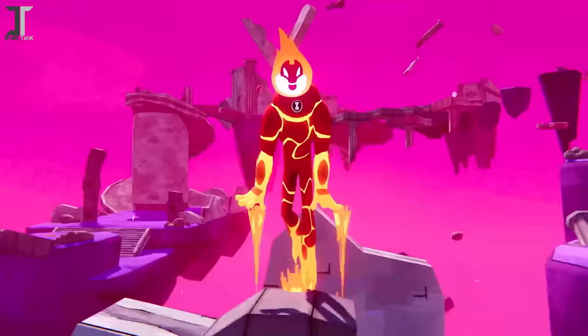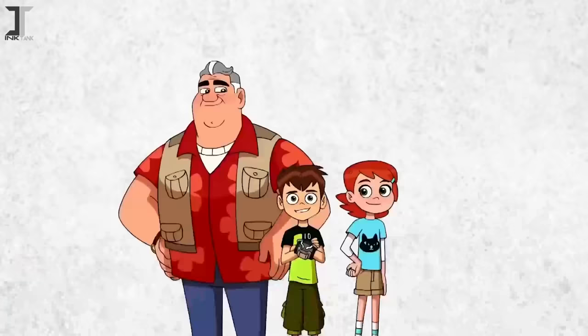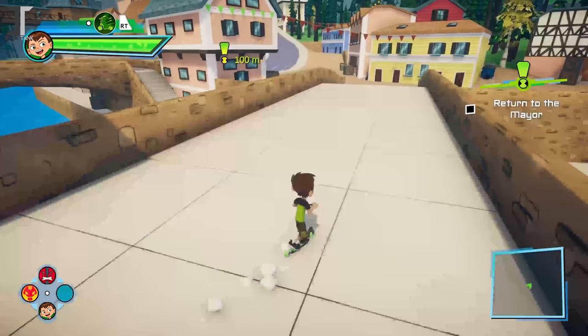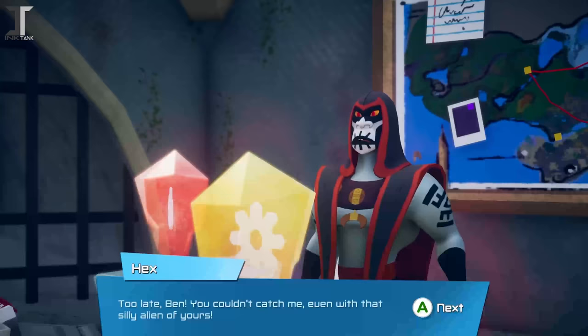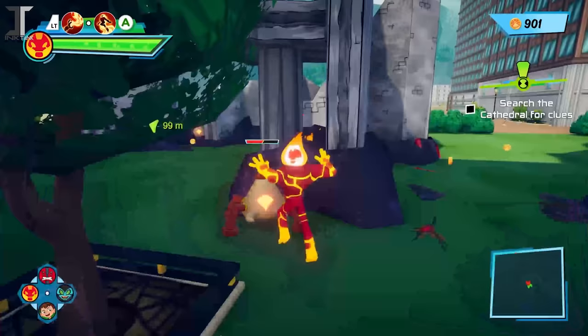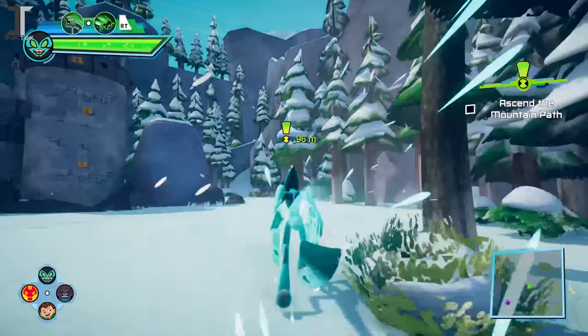Ben 10 Power Trip is an open-world action-adventure game by Outright Games, based on the 2016 iteration of the show. It follows 10-year-old Ben Tennyson as he travels around many unique locations, such as the fictional town of Strudelbeck and vast puzzling mountainscapes, to stop the evil magician Hex from collecting mystical artifacts while magical creatures begin to leak into our dimension. Unlike most Ben 10 games, it actually takes quite a bit of time to complete the story mode.